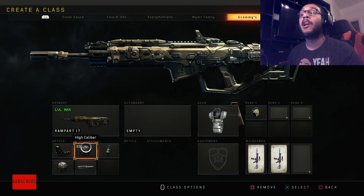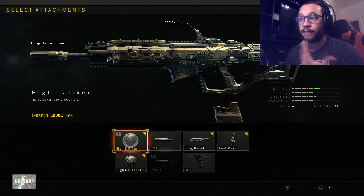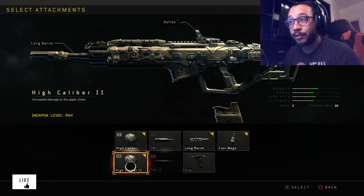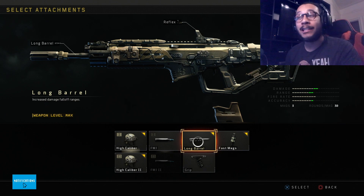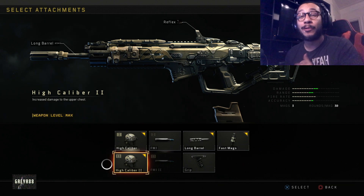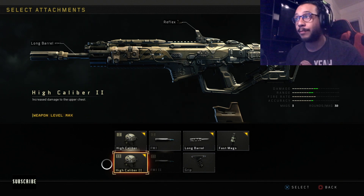You might be wondering why both High Caliber 1 and 2. High Caliber 1 increases the damage to headshots, and High Caliber 2 increases the damage to the upper chest. Alongside that, we're running Long Barrel which increases the damage fall-off range. What that basically means is that from the chest up, this gun will absolutely melt out in the field. I highly recommend you guys give this class setup a try.